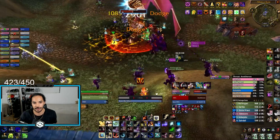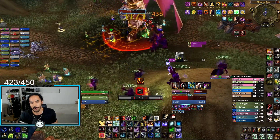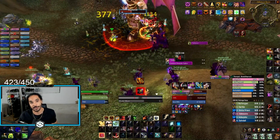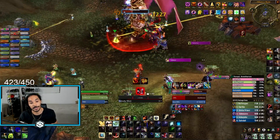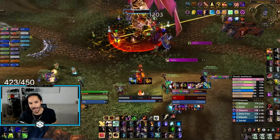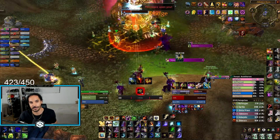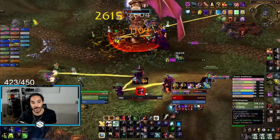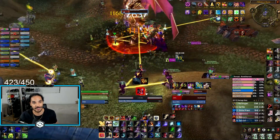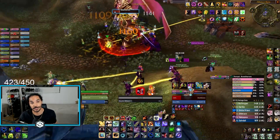You only need to worry about using the Sulphron Slammer whenever the sleep is off cooldown, or you can just pray you don't get slept. That's really the best way to do it honestly - just hope you never get slept. Again you want to start this fight in position, and ideally you're going to use your cooldowns at the beginning with lust, but it might actually be better to time your cooldowns with one of the sleeps to make sure you don't get slept.